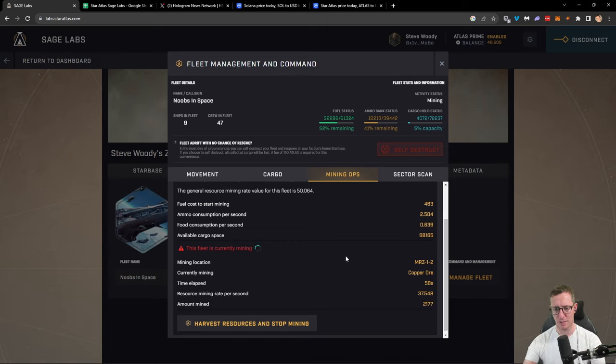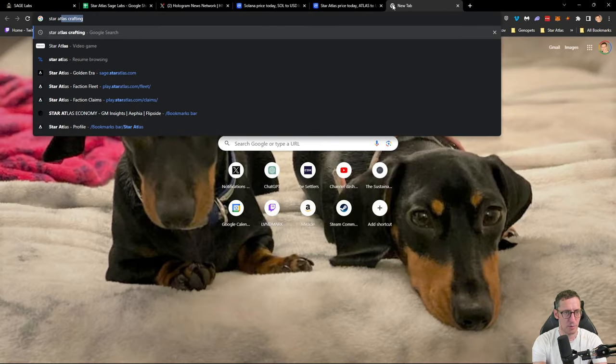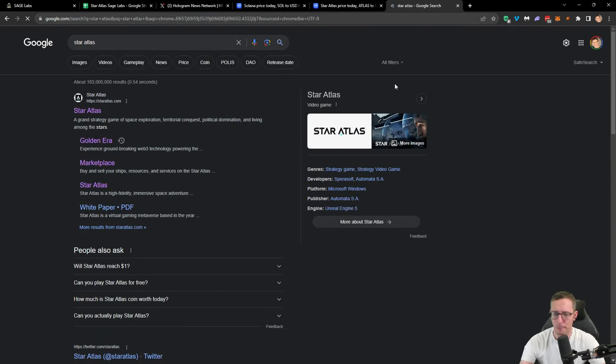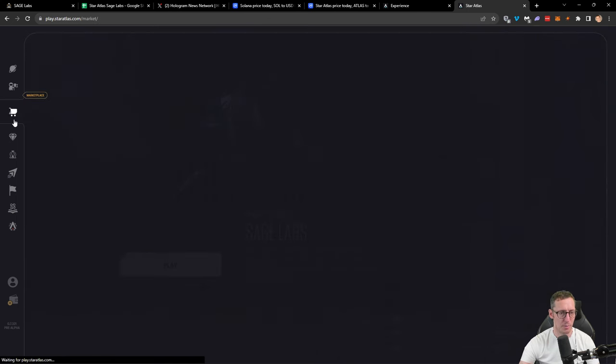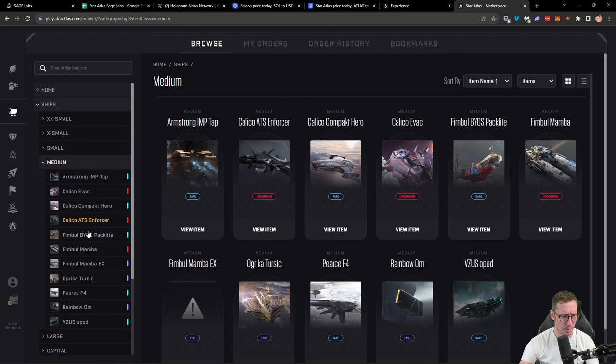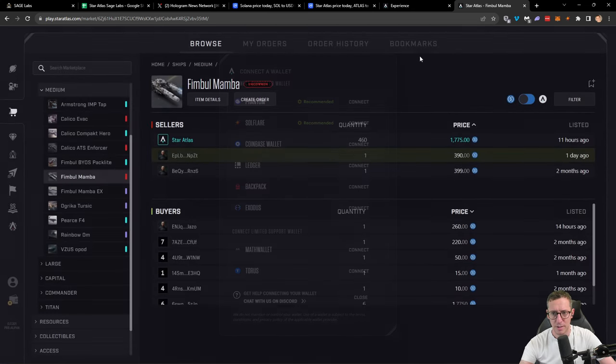That's what we're going to be doing at the moment — working out what it's going to cost us, how much resources we're going to spend, and how much those resources cost to buy. Once we've worked all that data out, we'll decide: should we buy the resources directly? Should we buy the end result directly? If we're after a Thimble Mamba, how much does it cost? Let's go to Star Atlas and have a look in the marketplace. The price of the Thimble Mamba varies — the recommended retail price is not representative of the actual price. There's a seller here at $390. Now they make this look like it's a real person — this is not a real person. This is a bot, an automated market maker.